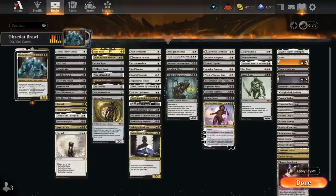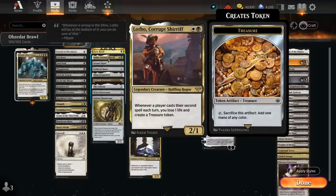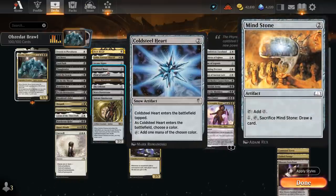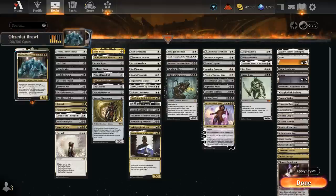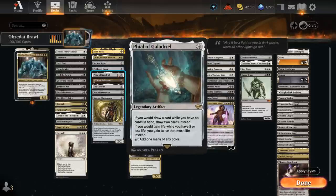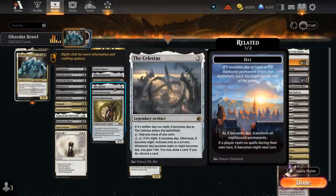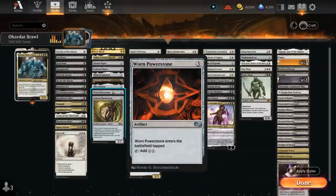In our ramp section we've got Dark Ritual, adding triple black for one turn so we can potentially play a turn-3 Obzidat. Lotho helps make additional treasure tokens whenever a player casts a second spell. Arcane Signet and Cold Steel Heart — we're not playing Mind Stone because Obzidat requires double white and double black, so colorless-only artifacts aren't as valuable. File of Galadriel can gain more life or draw extra cards. The Talisman taps for colorless but also gains one life, enabling life gain synergies. Celestis makes colored mana and can gain life as it switches between day and night. Worn Powerstone is too powerful not to include, and Solemn can find a Plains or Swamp and draws a card when it dies.